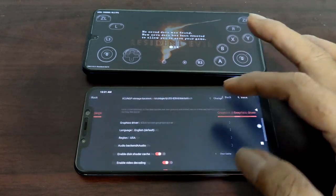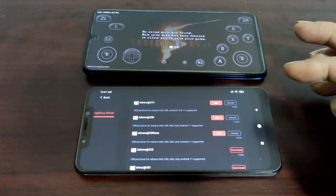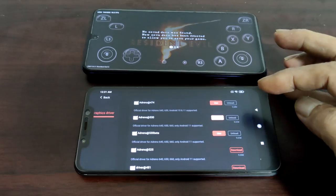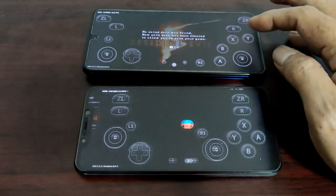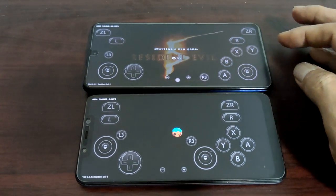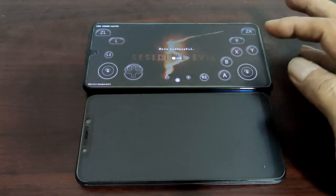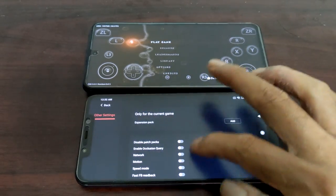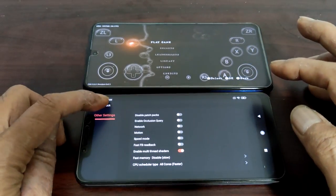Let's try a driver for the POCO F1. Actually, this driver is only for Snapdragon 640 or 650 — don't use the 530 driver. Using the slow memory mode. This unit is running on POCO X3 with patch unit only, Snapdragon 732.